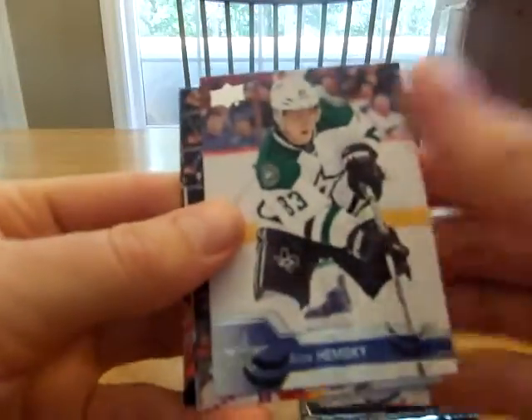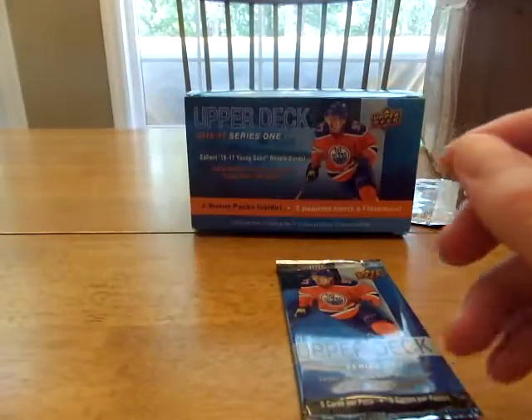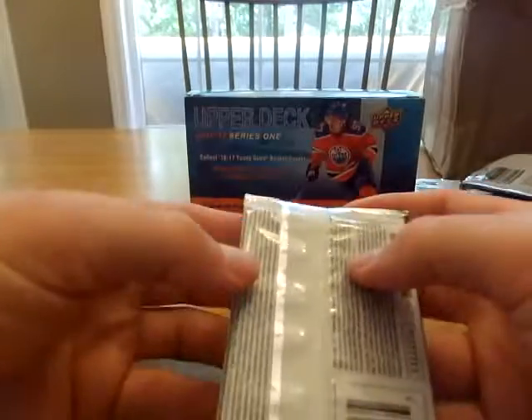Benoit Pouliot, Alex Hemsky, Landeskog, Stephan, Kyle Clifford. So the jersey card was — instead of getting a portrait, we got a jersey card, so that was really nice actually.